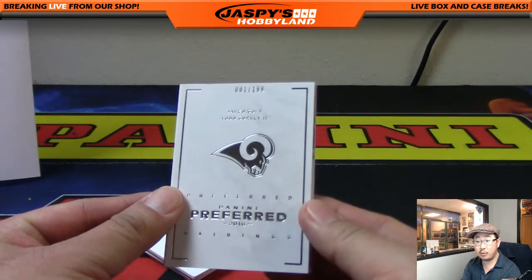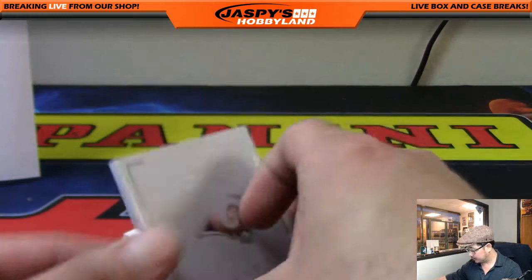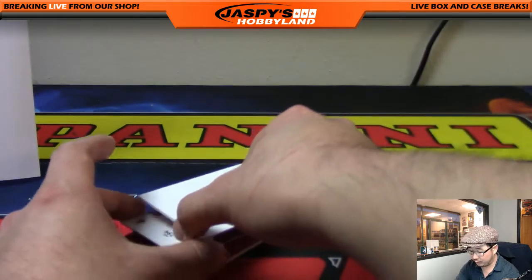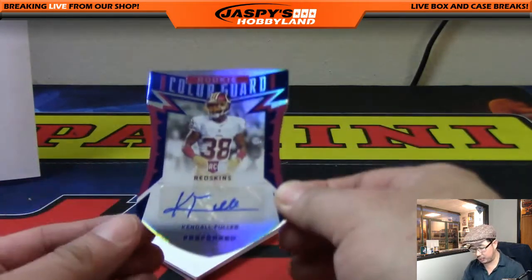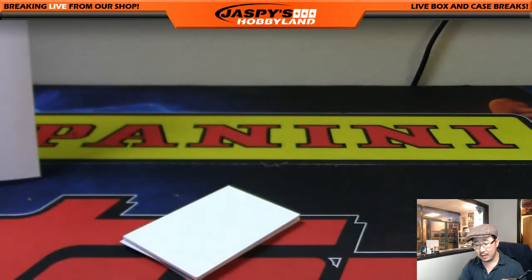001 out of 199 for the NFC West — Jared Goff, Todd Gurley — going out to Lee. We get Kendall Fuller, die cut, 42 out of 49 to the NFC East. That also goes to Lee.